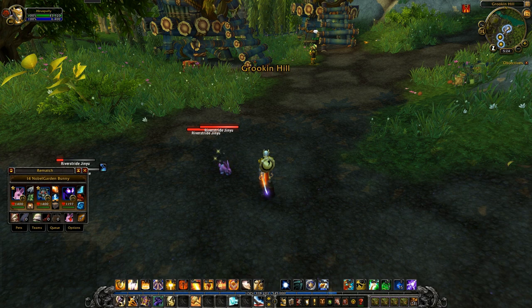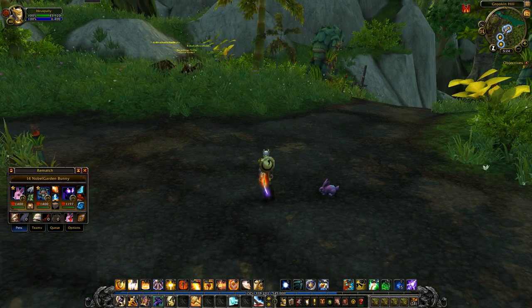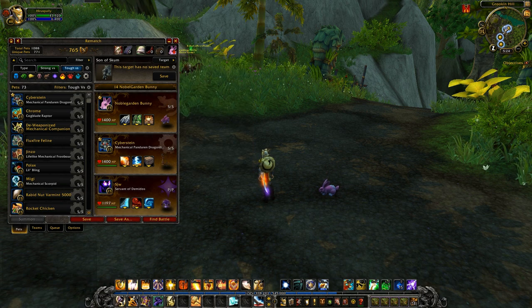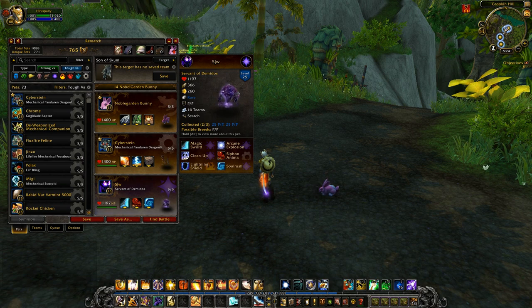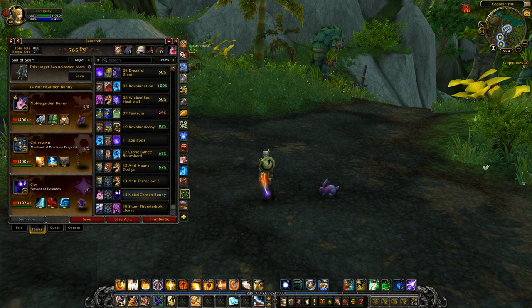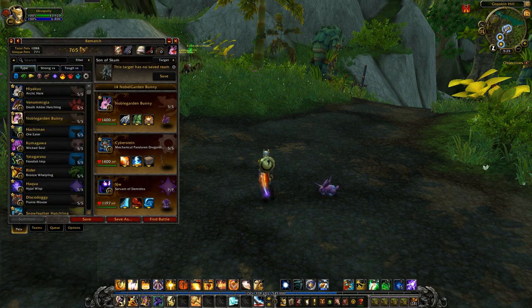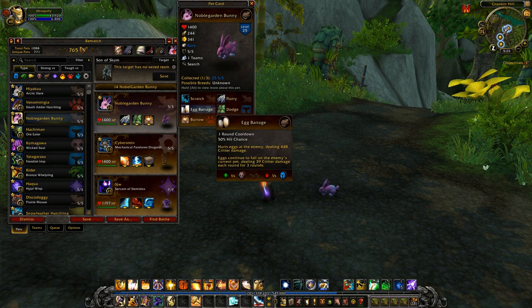I actually went against the Tarot Claw Hatchling team again and lost really big time, because the player is really good and his team is better than mine. Final analysis for this team: not half bad considering the completely random choice of Servant of Demidas. Usually if you're building a team with a new pet, you want two consistent pets you know work well — not another experimental one. Servant of Demidas would be fine outside a meta team, but against meta teams it's rough. Mechanical Pandaren Dragonling is always a very safe choice even after they nerfed Thunderbolt — he was already a tier 1 pet before that. The power creep hasn't gone up much; if anything it's gone down a lot since Warlords, which was probably an all-time high with those AoE teams. The Noble Garden Bunny performed as well as I thought he would — I almost want to experiment with Egg Barrage.